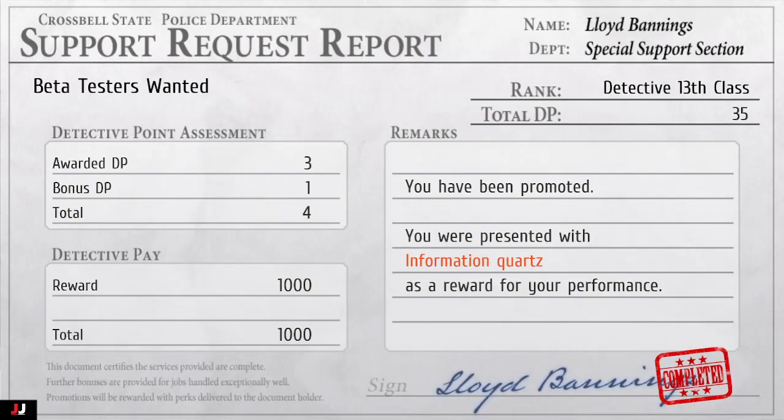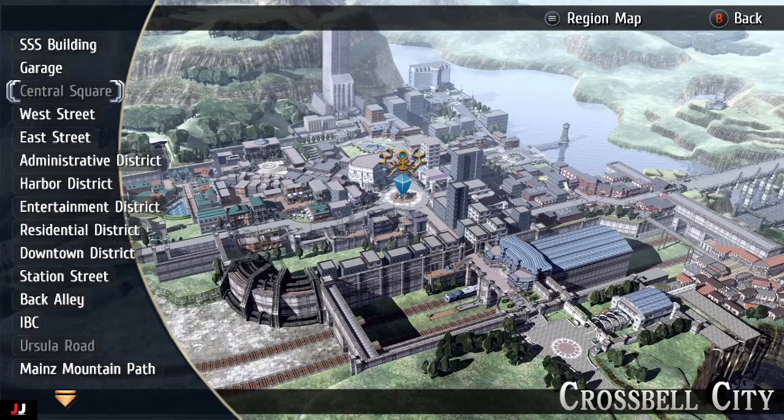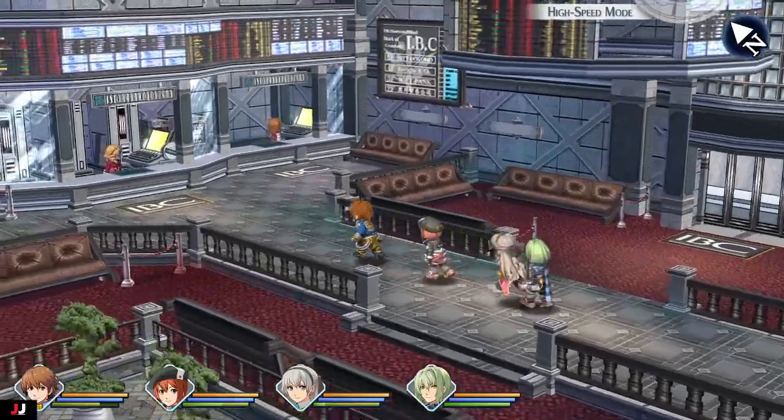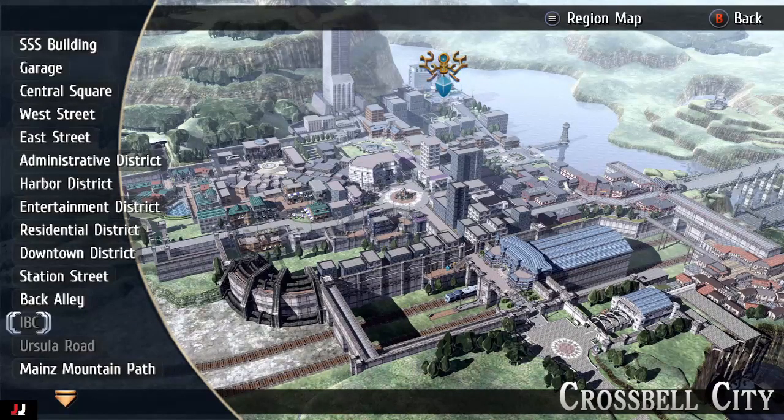Welcome to my Trails to Azure quest guide: Beta Testers Wanted. To start this quest, go to the IBC building and head inside. There will be a small cut scene, and then talk to the receptionist for another cut scene.